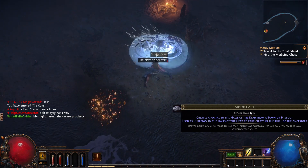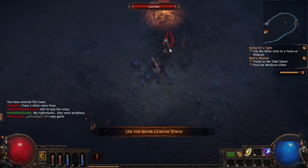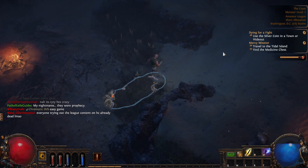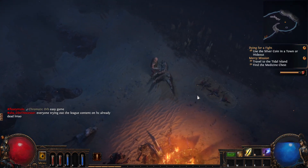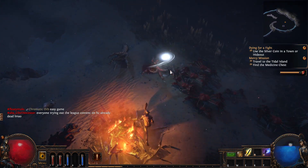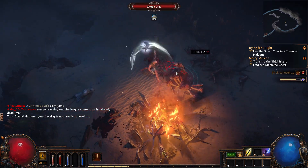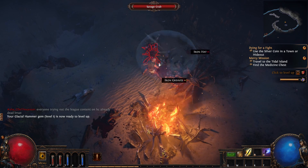I would recommend killing the minions for XP, so that is what I'm going to do here, and then we'll just keep going forward. If you hit Tab you can open up your map to be a little bit larger, which is really nice.